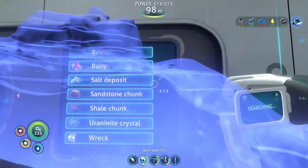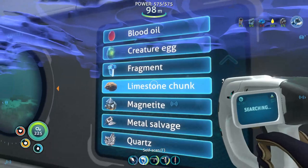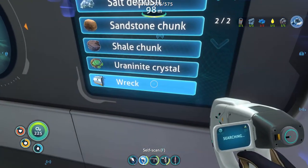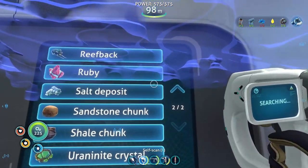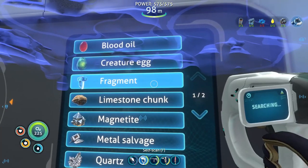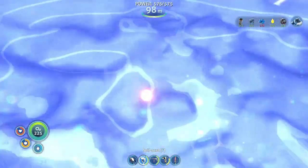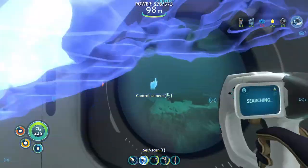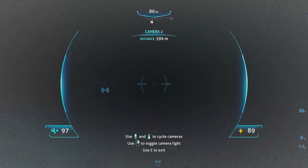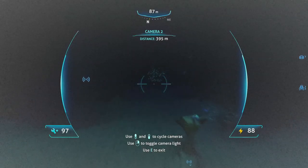I got this thing all set up. What I scanned for last time was — it's not popping up anymore. One of them was things that collected blueprints, but I don't see it. I got the fragments though. For cameras — camera two is pretty dark, nothing is loaded in. Life pod 13 is out that way, that's the base, and down here is where we're going to be heading.